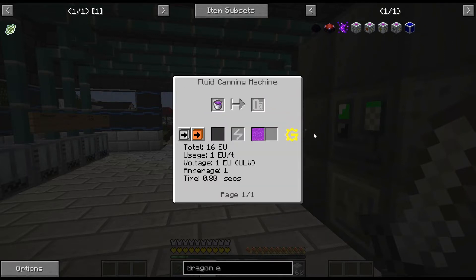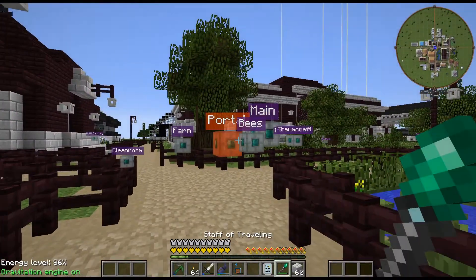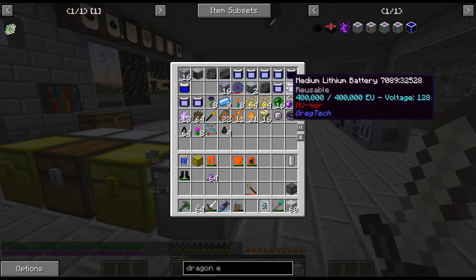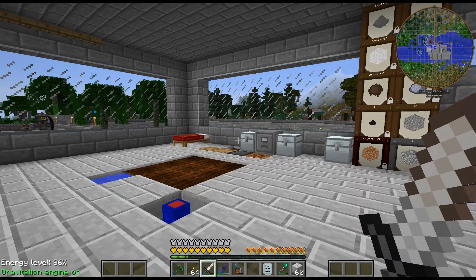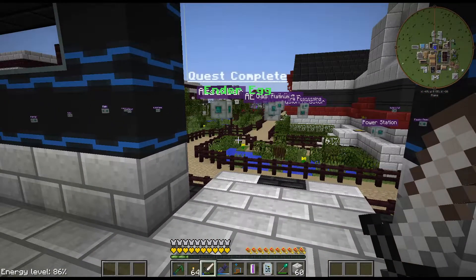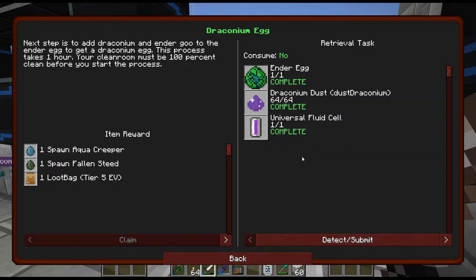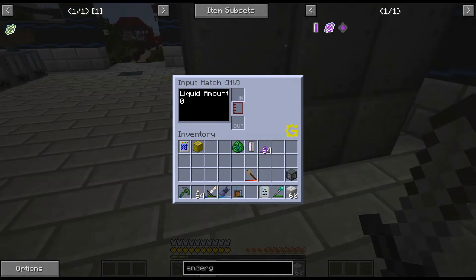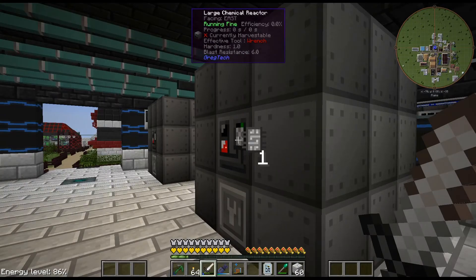And the last bit - 64 draconium ender goo. I think I have that... oh, I don't remember. Oh man, did I void it all? That'll be so annoying. I mean, I can just fly to the end but that is annoying. I just voided it all. Let me fly to the end really quick and get some ender goo. And we are back. There is the ender egg. And last thing we need - that, that, that. Let's get an enriched egg. And then I can go ahead and put the ender goo in there. And that should be it. There we go. Nice.